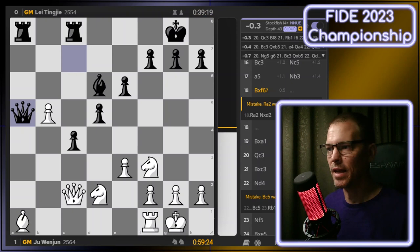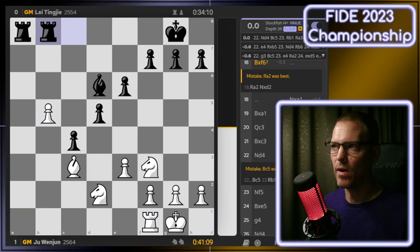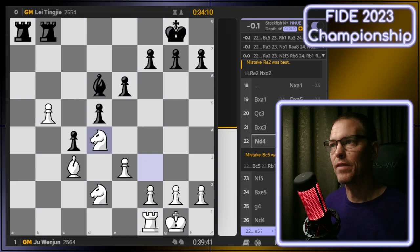It also looks like a pawn is hanging, and that's what black takes next. Now black has a very slight advantage, even though material count is technically equal. We saw another mistake before too long. After trading the queens and after black lines up on the other pawn, white plays the best move, Knight to D4, and the game is very close to even.